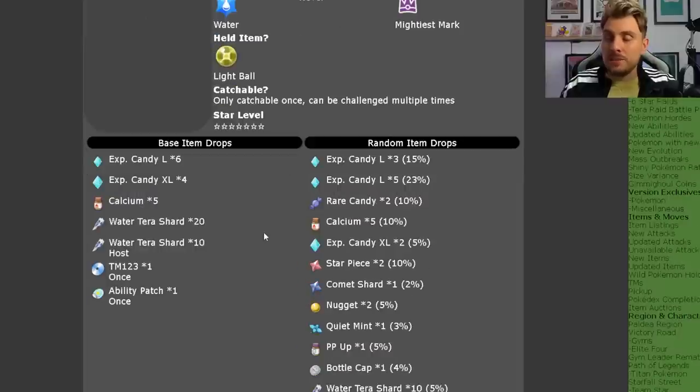Now let's have a look at the item drops. The base item drops are pretty much guaranteed every Terra Raid you go into, which is pretty awesome. You're going to get six large candies, four XL candies, five Calcium, 20 Tera shards, then another 10 Tera shards for whatever your Tera type is. You'll also get one TM Surf and one Ability Patch.